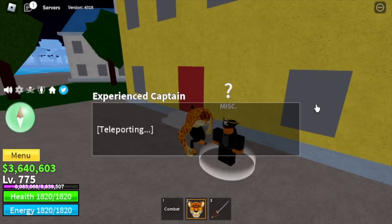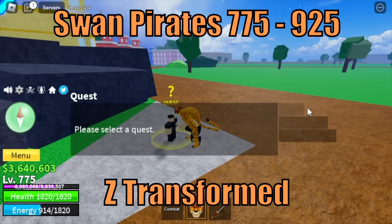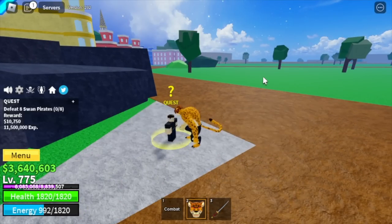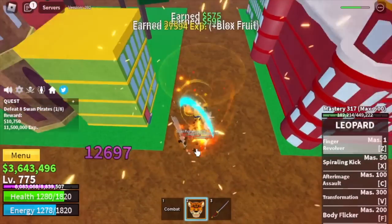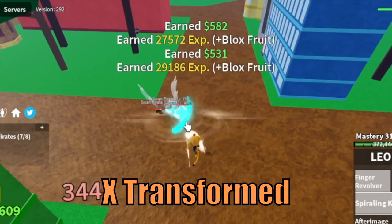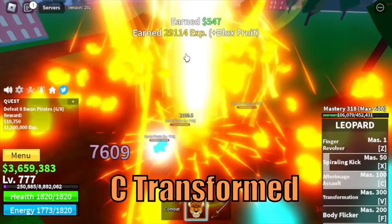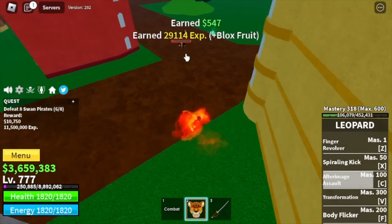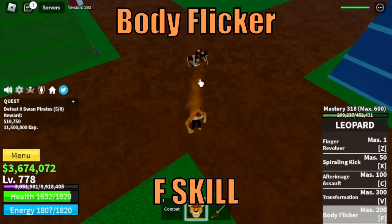After that we head to the second sea. Congratulations! First target is the Swan Pirates until 925. Just 2 Z skills is enough to defeat these mobs. Here are the skills — Transform Z skill. We're gonna grind here until 925 and skip the bosses. Trust me, this is the best way to grind.